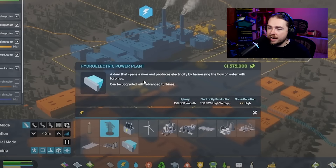The hydroelectric power plant is a dam that spans a river and produces electricity by harnessing the flow of water through turbines. It can be upgraded with advanced turbines. It produces 120 megawatts of high voltage at an upkeep of 50,000 per month.